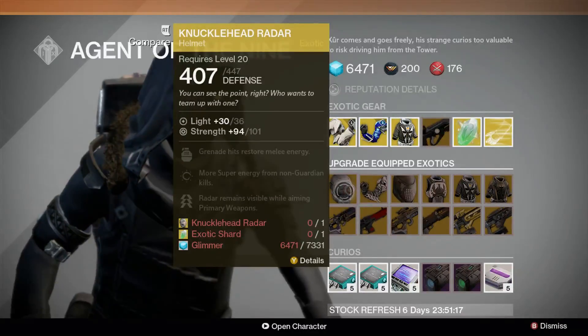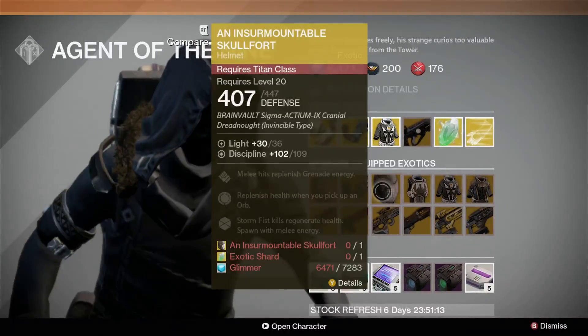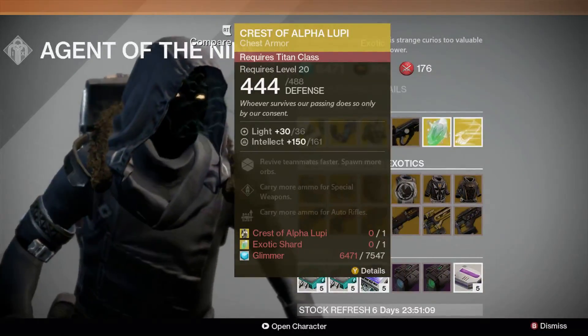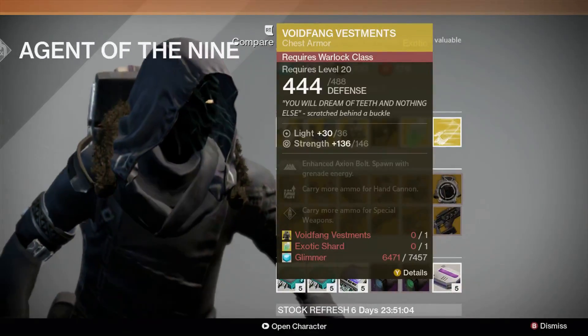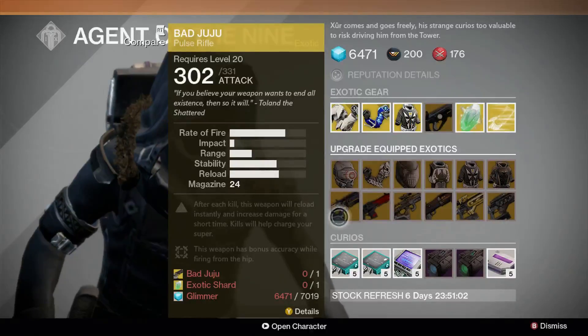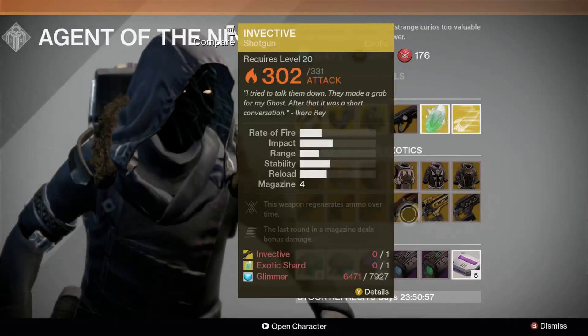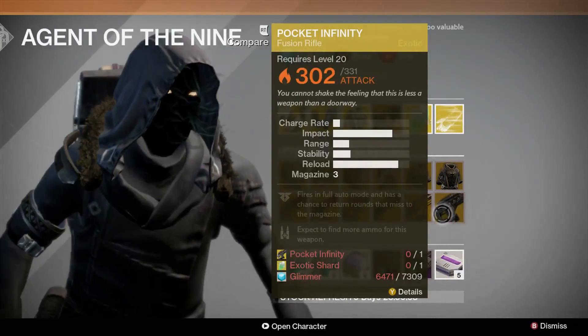Available to upgrade this week: Knucklehead Radar, Young Ankara's Spine, An Insurmountable Skullfort, Crest of Alpha Lupi Titan, Heart of the Praxic Fire, Voidfang Vestments, Bad Juju, Red Death, Midori Multitool, Invective, Plan C, and Pocket Infinity.